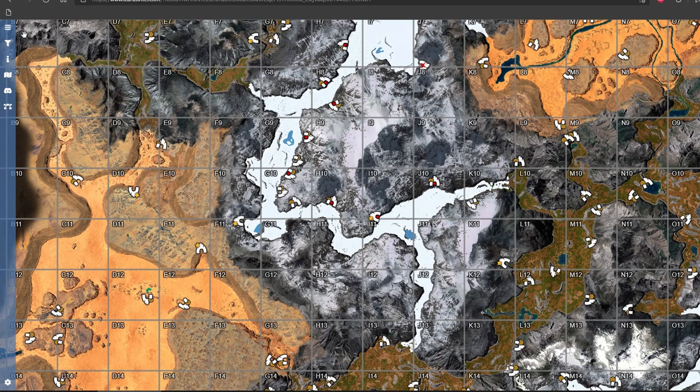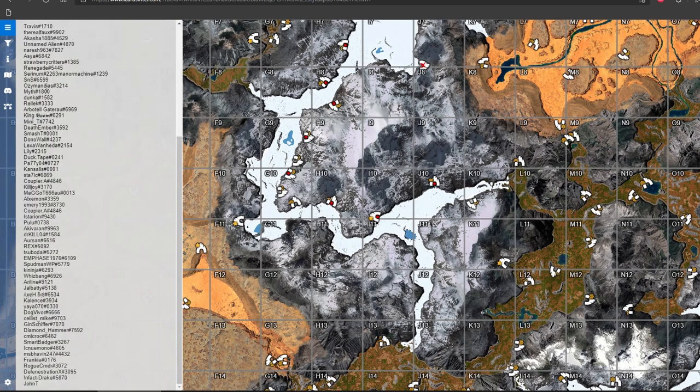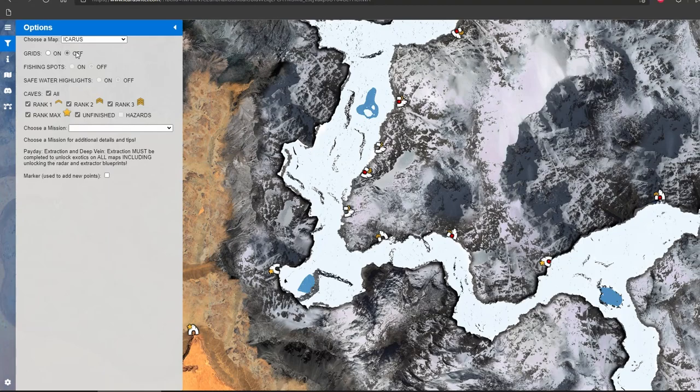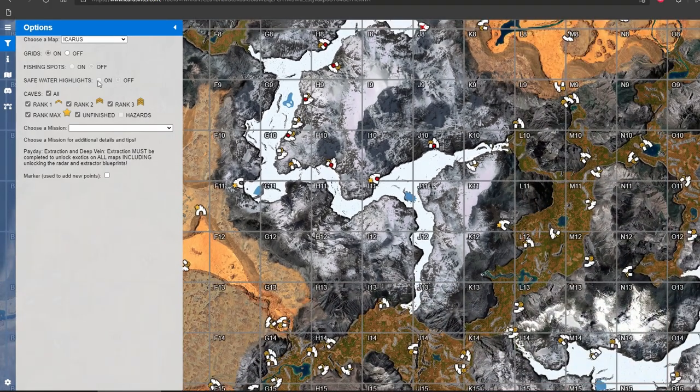On the left you have a kind of drop menu where you can adjust what you want to see on the map. You can turn grids on and off. Fishing spots haven't been inserted yet. For caves, you can choose which type you want to see — large, medium, or whatever you want.